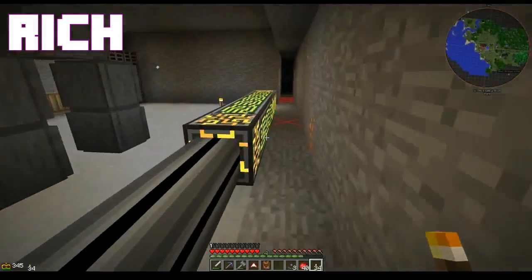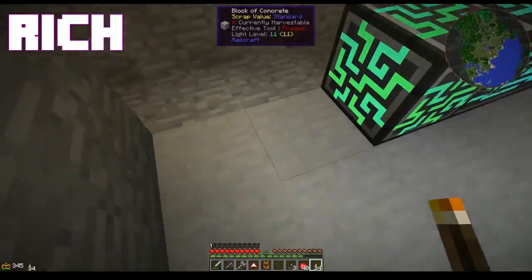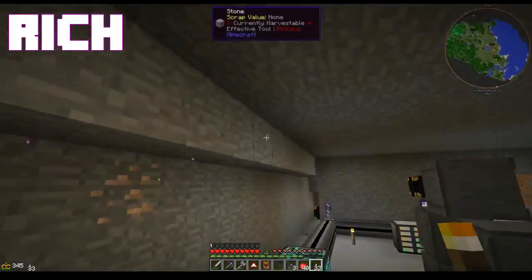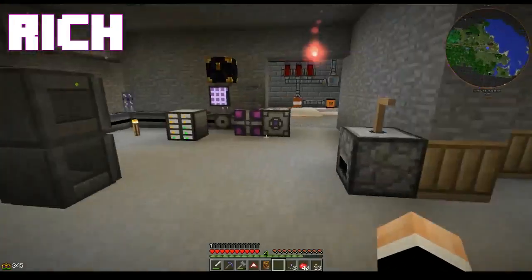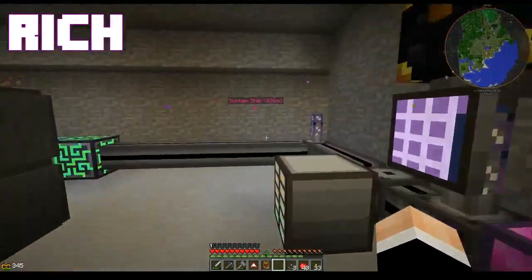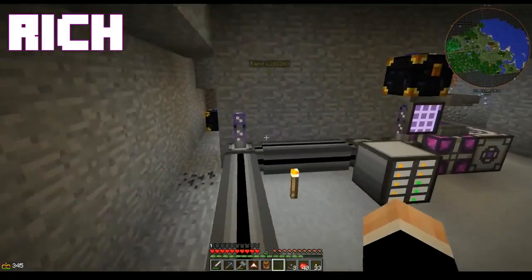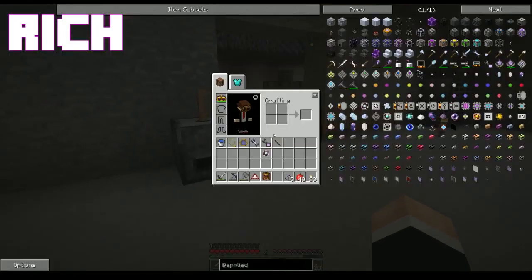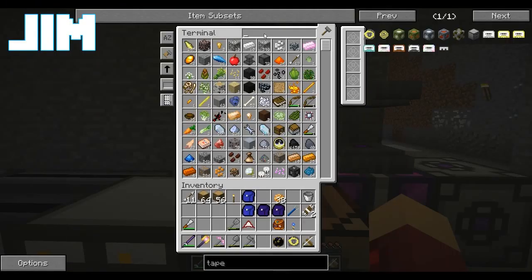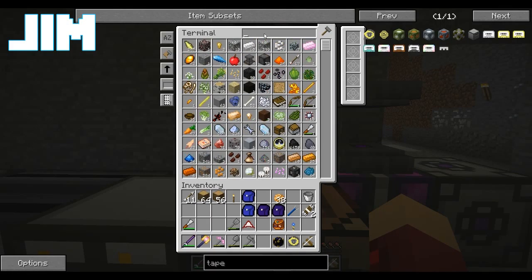What happened? You took out my torches! Oh yeah, totally. Franklin, you are terrible with torches. You are now making this area dangerous for me to work. I swear if a creeper comes in and blows all this stuff up, Jim... I will accept my blame.